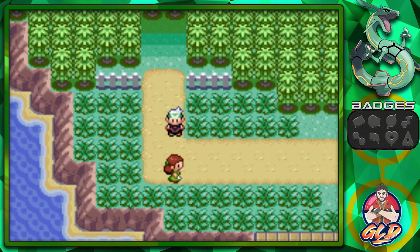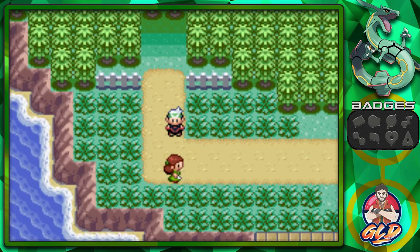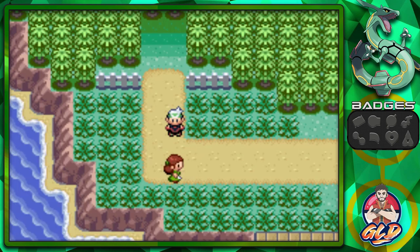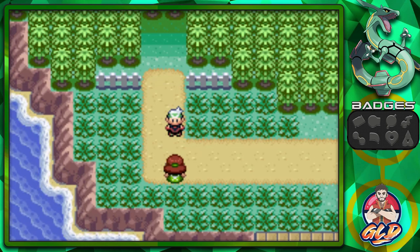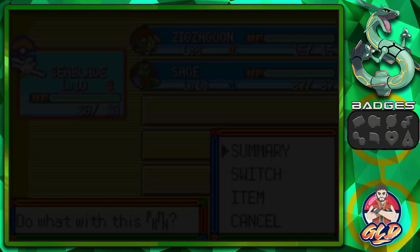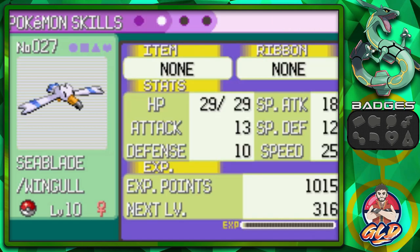What's up guys, it's me your host Draven, welcome to another episode of our Pokémon Emerald walkthrough, the 2023 edition. In our last episode we got to see another kid capture a rare Pokémon, and we captured quite a few ourselves — one of them being Seablade the Wingull. A lot of you aren't happy about it, but it's not going to be a permanent team member; it's just a Pokémon we need for now. I did train it up to level 10.